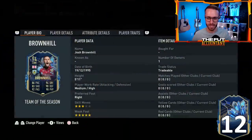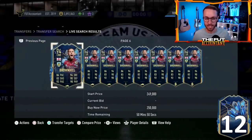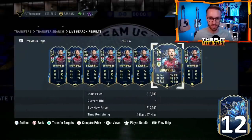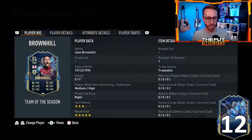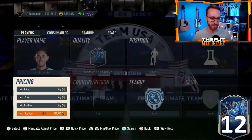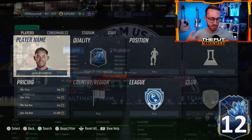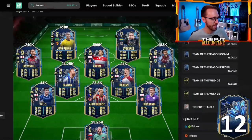Yeah, this is a lot of second-owner tradable cards — these are investors panic selling. I'm going to keep an eye on this price, and I think you should too, because this card at 240K being English from Burnley with a five-star weak foot is a cracked defensive midfield player. I know he was extinct at 380K and that was definitely too much, but now being 140K down is very interesting.